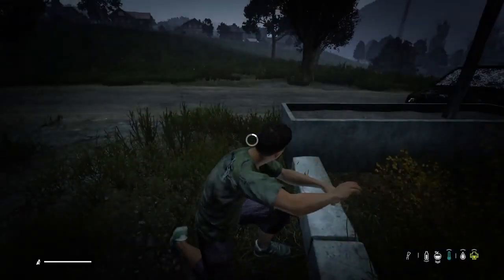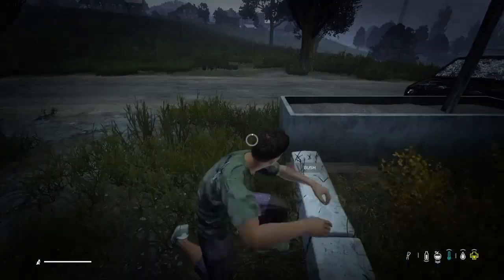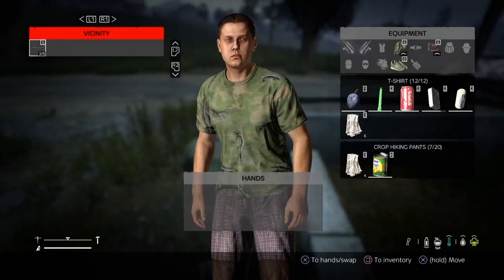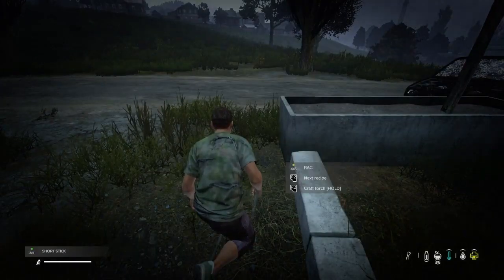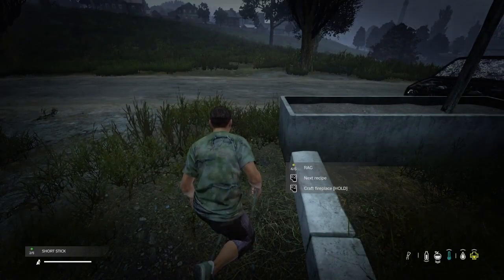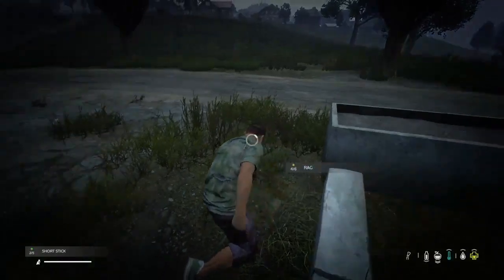Anyway, to fix a broken leg you will need four rags or a bandage. Then you need to chop down a bush to get two short sticks. Once you have your sticks, combine them with your rags or bandages and scroll through the recipes until it says 'craft splint'. Simply craft your splint.